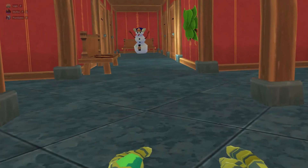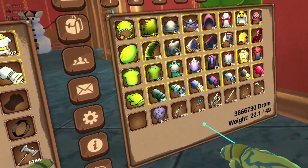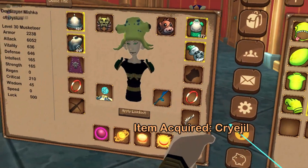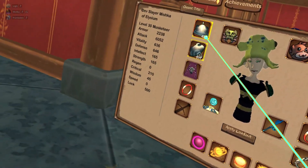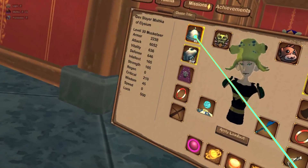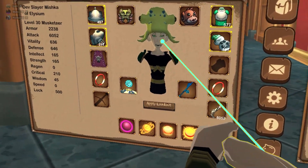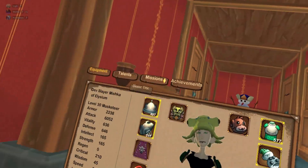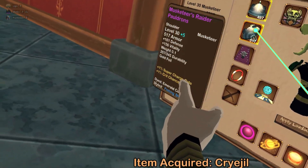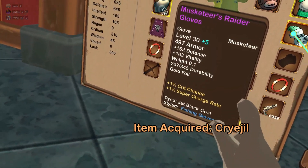So first off, what is transmogging? Transmogging is taking a piece of gear, armor, or weapon, and making it look like something else. For instance, my musketeer gear — you can clearly see this hat is not a squid, right? This is a raider helmet. It's not supposed to look like a squid, and yet I'm wearing a squid on my head. Why? Because I'm an eternal goober. Now why does it look like a squid? If you look over here, it says styled fishing hat. And actually all my gear is styled as fishing shoulders, styled fishing chest, styled fishing gloves. Everything is fishing.